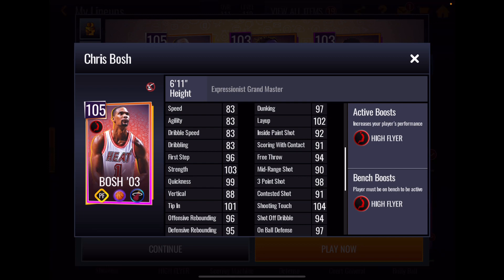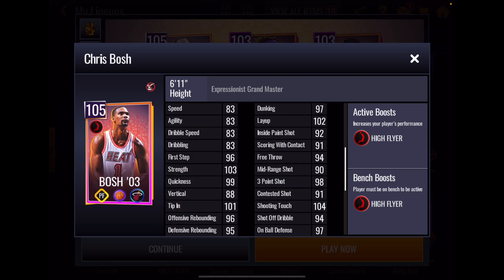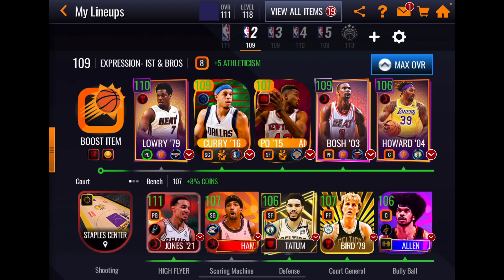Chris Bosh's inside offensive game looks really good. His perimeter shooting looks very good — 98 three and 104 touch — and he can bury the rock from the perimeter, no doubt about it. On defense: 97 on-ball defense, 101 hands-on perimeter, 98 drawing offensive foul. He has scattered offensive and defensive post stats, some very high and some not. His 79 block is a bit disappointing. Overall I think this card will surprise a lot of people — very Moses Malone-like.